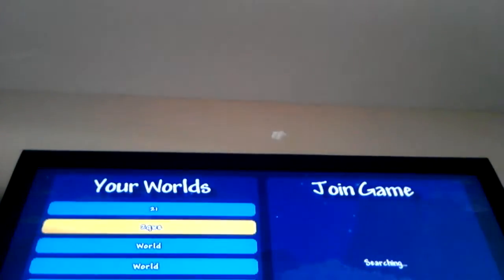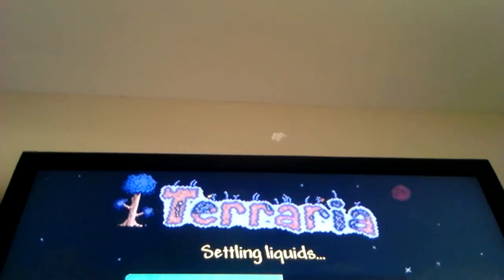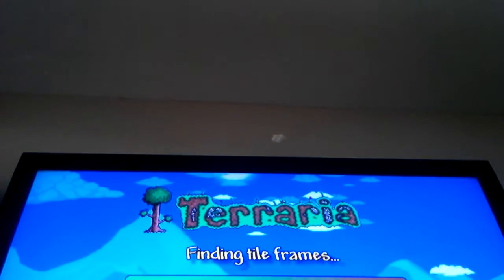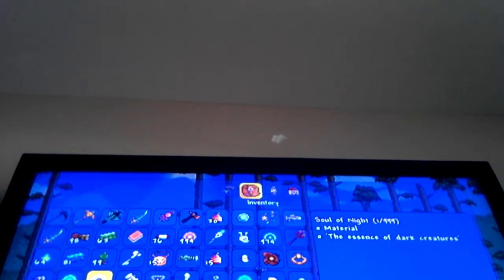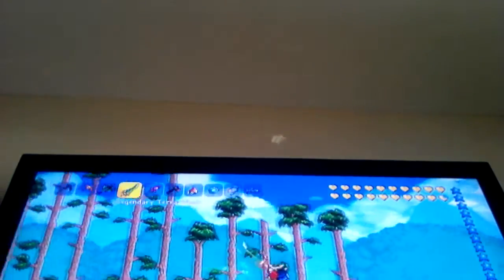Okay, so this world is hard mode. To find Souls of Night, all you have to do is scroll over it — it says they drop from dark creatures, which is basically just the Corruption. But this world isn't even corrupted anymore.